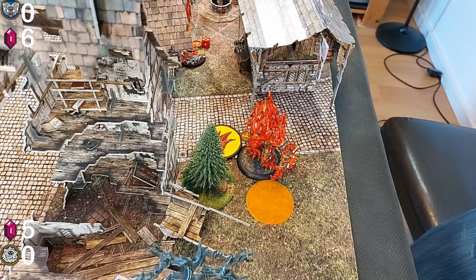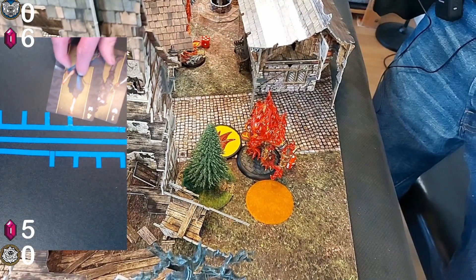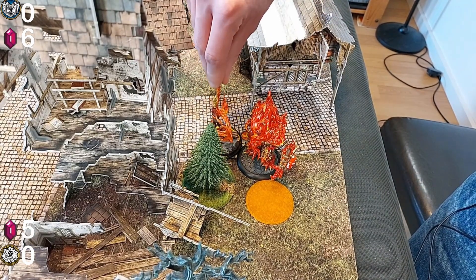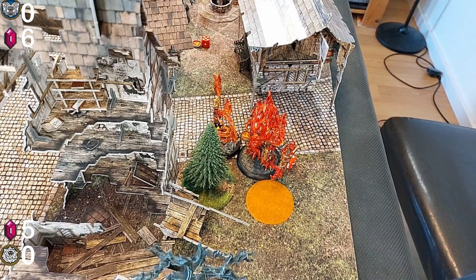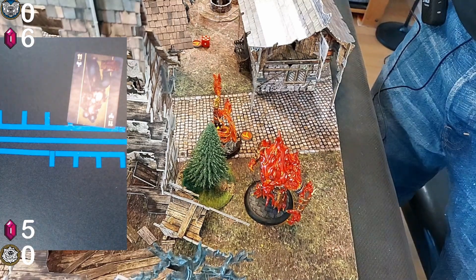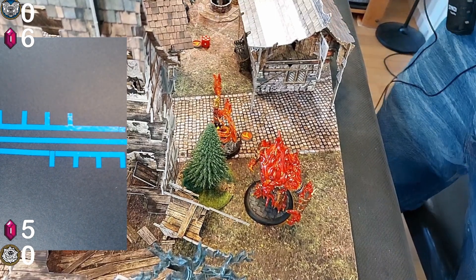Now Jens activates Kaeris who does Eruption of Flames. She fails but cheats in a four and drops a pyre marker next to the golem. She and the golem get burning plus one. Then she moves next to the golem and gets burning plus one because of walking into the pyre marker. She does Melting Point, pushes the golem two inches, the golem gets burning plus two and Kaeris gets burning plus one. Finally she uses Call of the Burning Man, passes with an eleven, does her healing flip and gets another burning plus one because of doing it in the pyre marker and one because of succeeding with the action.